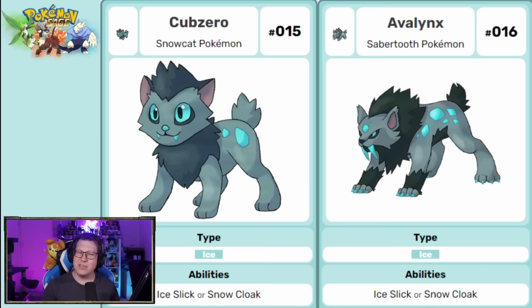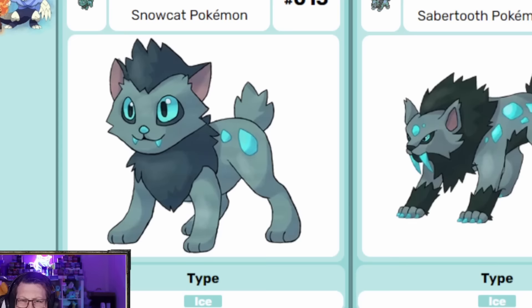You don't normally see an ice type Pokemon so early in the Pokedex, but this is Cub Zero, which evolves into Avalynx — pure ice type Pokemon. As you can see, it's based off a Sabre-tooth Tiger and has little ice shards along its body as well.